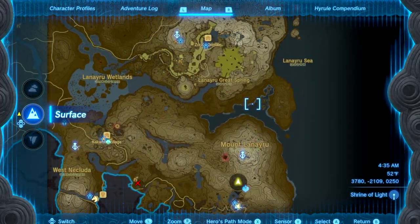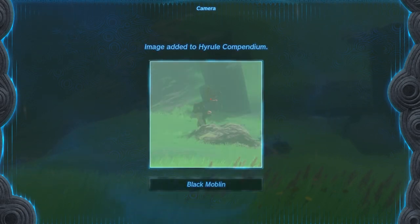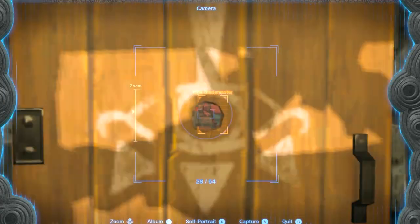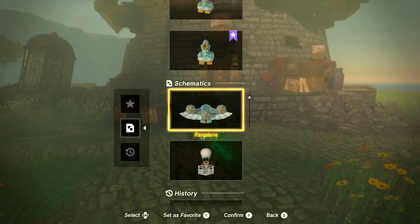Then Robby will tell you to get the prototype travel medallion and take pictures of five monsters. On the way to get the medallion, take the five pictures. Once you get there, you will have to fight, so I suggest building this simple humming cannon before knocking on the door.